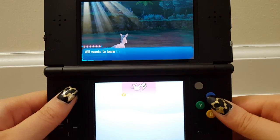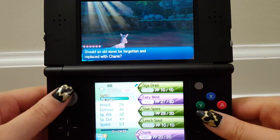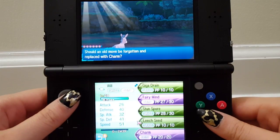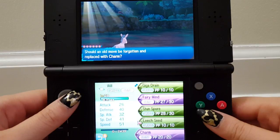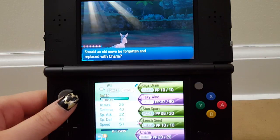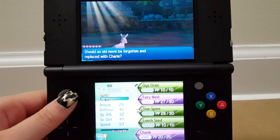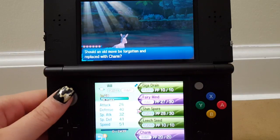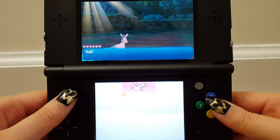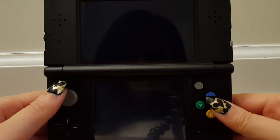Did anyone else level up? Will did — wants to learn Charm, which harshly lowers Attack stat. I really like the moves I have. Maybe I should go to Leech Seed? I do usually learn moves when they harshly lower or raise stats, but how often do I really use them? I'll get rid of Leech Seed and do Charm instead. Totem Lurantis is out of here!